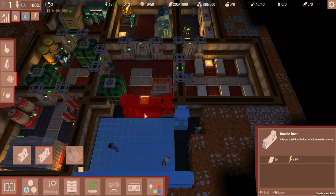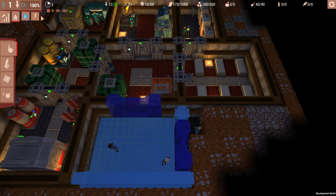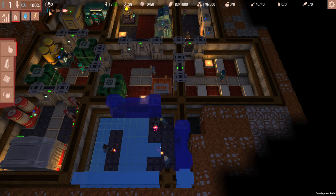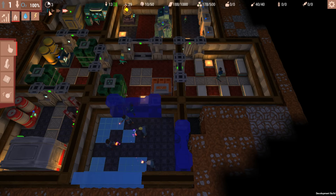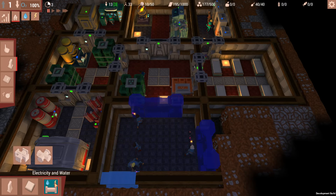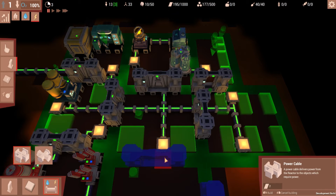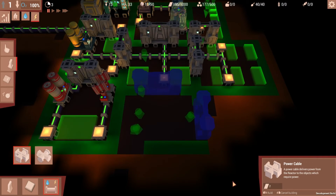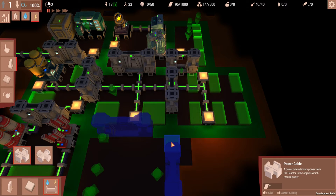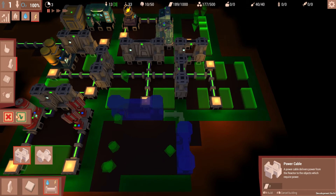I wonder if doors will stop attackers. There's the lift — we have to actually research the lift as well. Let's go ahead and place our power cables. This door is going to be powered automatically because it's next to that lamp, which is going to pass power to it. The best way to power this door right here is to attach three power cables just like that.